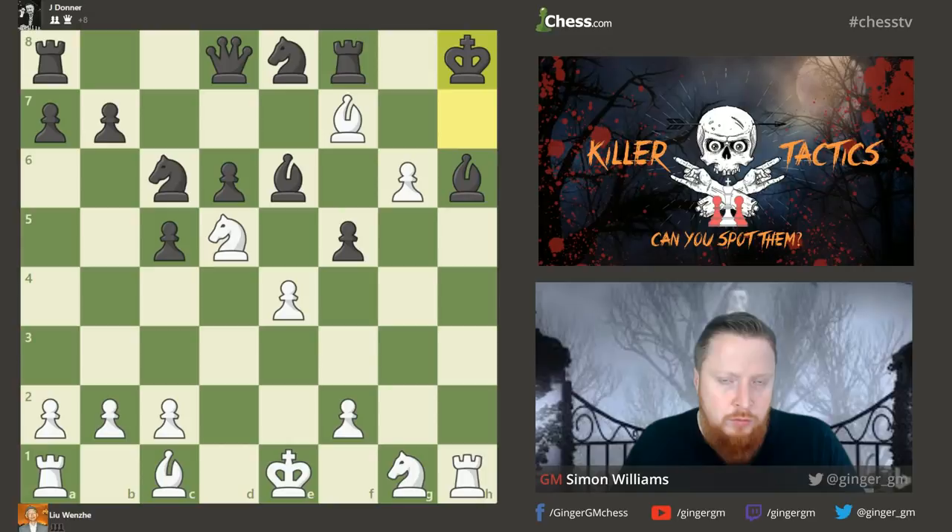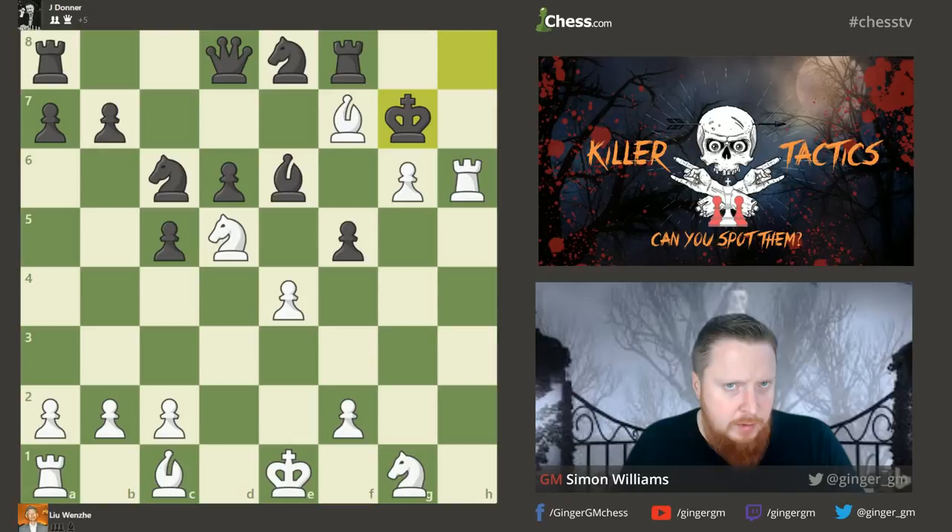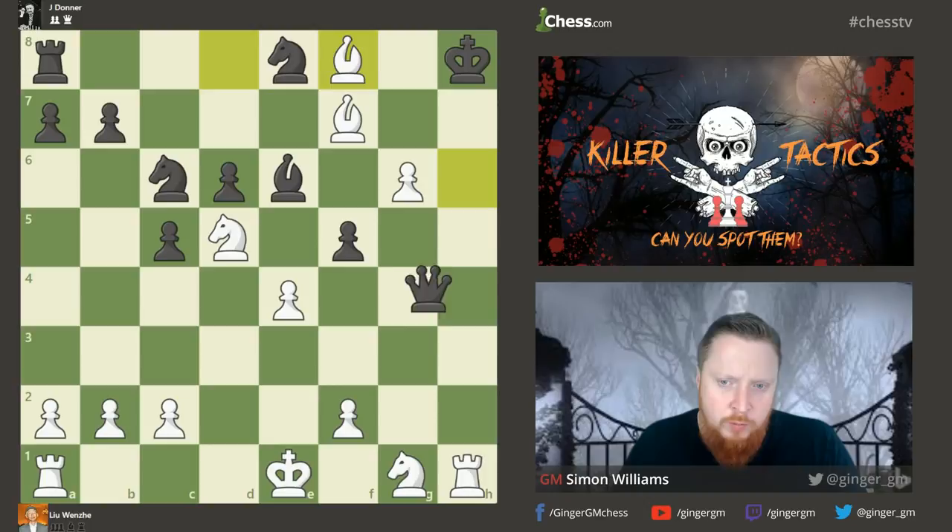Donner tried king to g7, but after bishop takes h6 check he actually resigned, not willing to be mated on the board. After king h8, bishop takes, then queen h4, rook takes h4, and a beautiful checkmate where the black king is stuck. A very nice tactic with a little bit of history to start us off with this course.